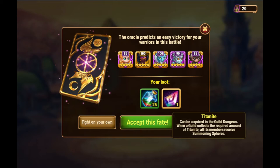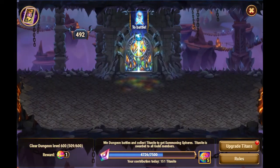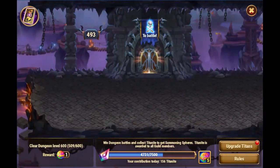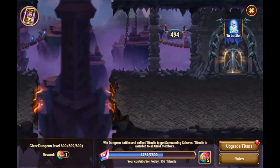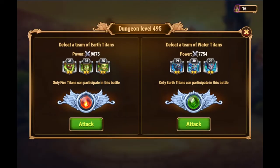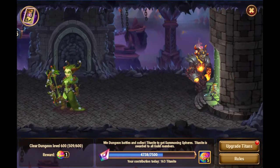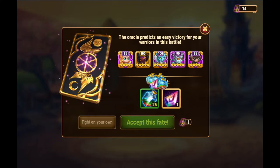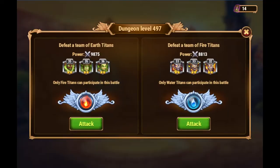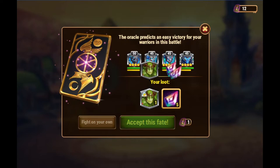I get one Titanite immediately for this fight, plus Titan Potions. So in the first seconds we got 150 Titanite, and then we'll get additional Titanite just by doing this — really quick. Really, really, guys. If you have Valkyrie's Favor, there is no excuse.